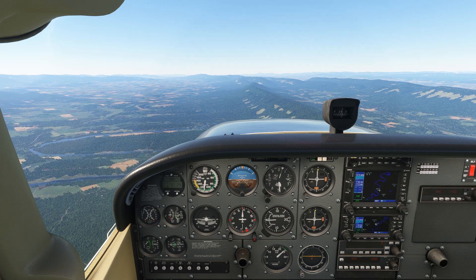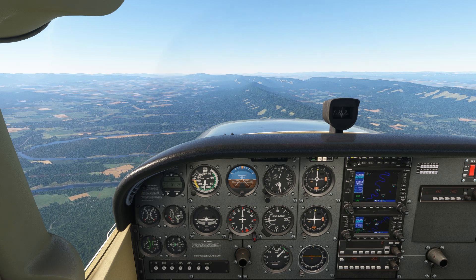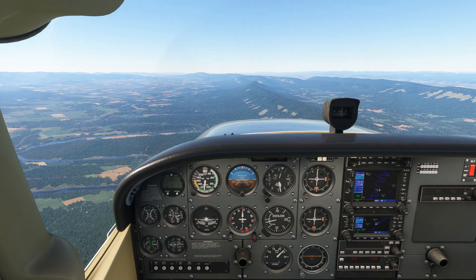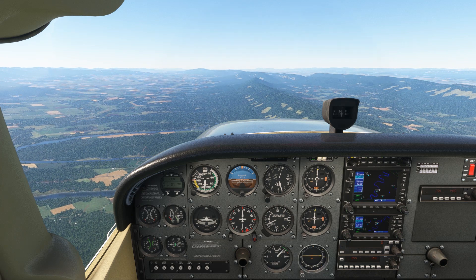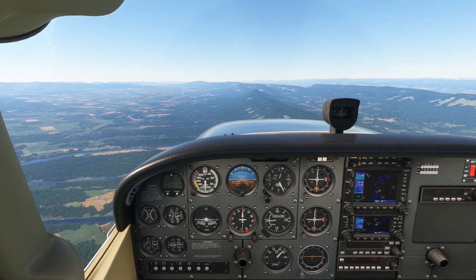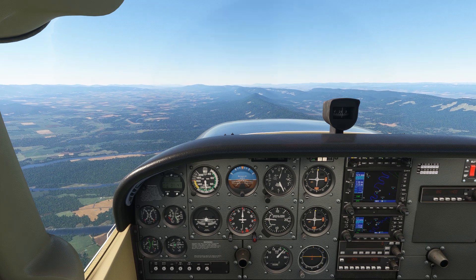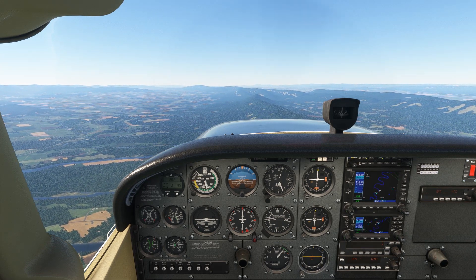One of the most common checkride failures comes on the simulated engine out while in flight task. So let's run through a full engine out and forced landing. We're up here in cruise at 4,500 feet, not a care in the world. It goes without saying that every engine out procedure is different, so reference your aircraft checklist and the POH, but we're going to go through the general procedures in a way to help you memorize them.